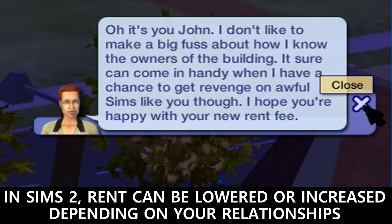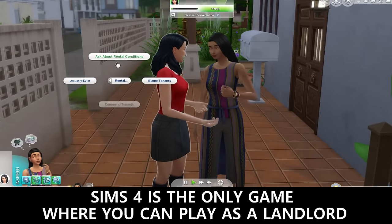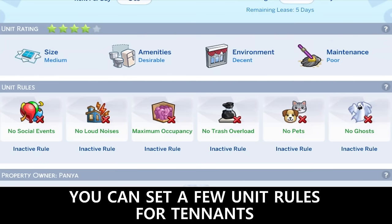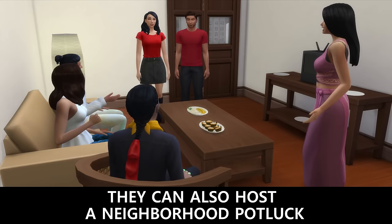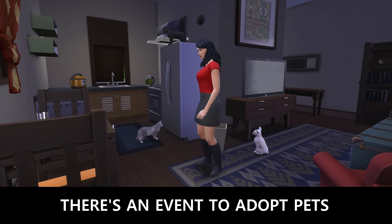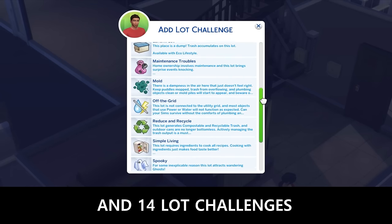Some extras: in Sims 2, rent can be lowered or increased depending on your relationships, and the roommate's needs are replenished while they're at work. Sims 4 is the only game where you can play as the landlord. You can set unit rules for tenants, tenants can revolt if conditions get too bad, Sims can give keys to their friends so they can enter freely, and they can host a neighborhood potluck. There's an event to adopt pets, around 40 different lot traits, and 14 lot challenges.